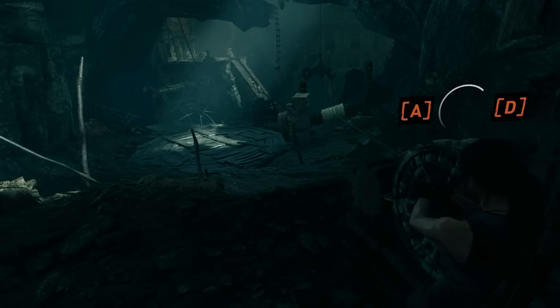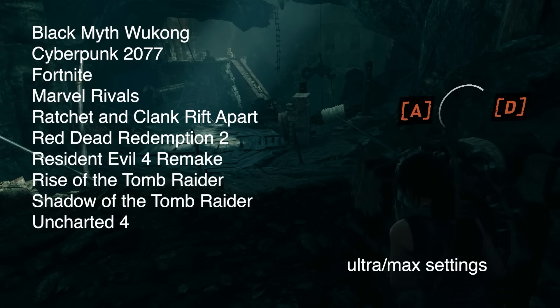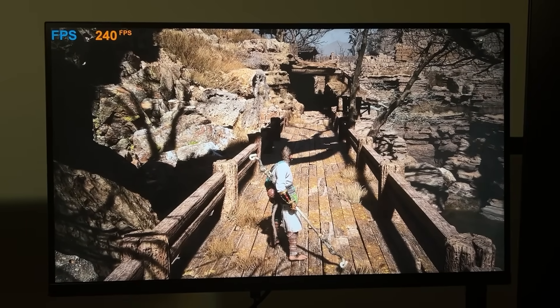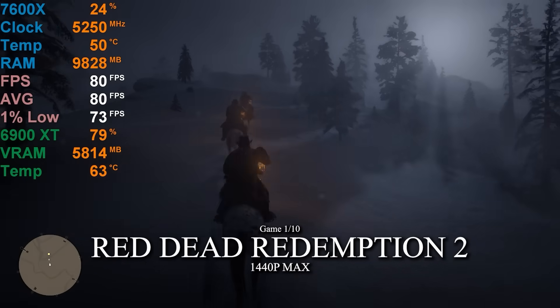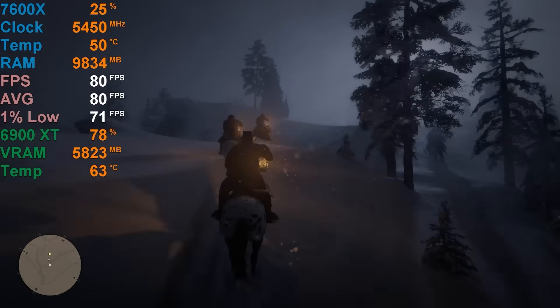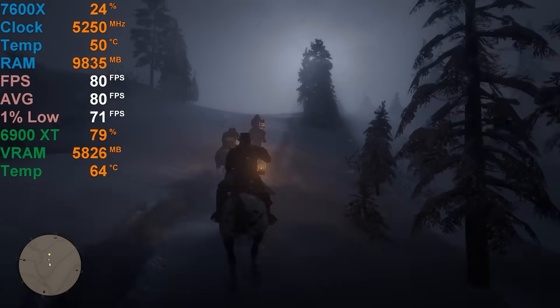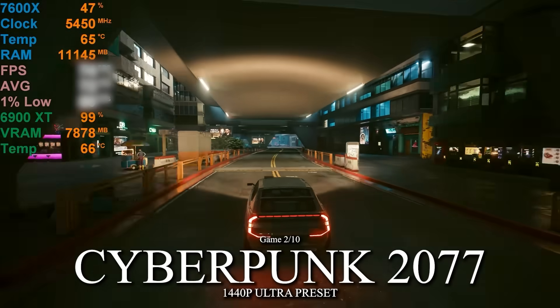Before we add the Nvidia GPU, let's see how my PC performs in 10 different games at max settings to get a baseline. Starting with Red Dead Redemption 2 — a new game for the channel — it runs at 95 FPS fully maxed out in the opening scene and looks absolutely incredible despite having no ray tracing support.